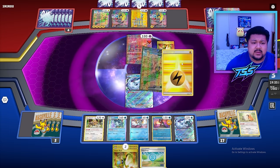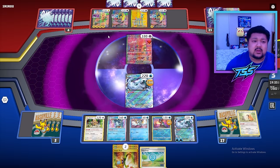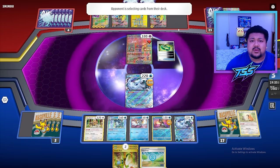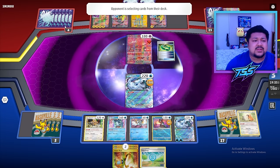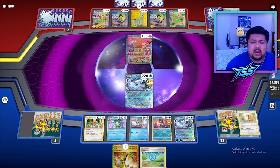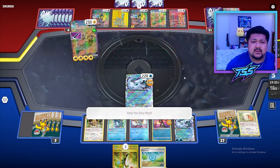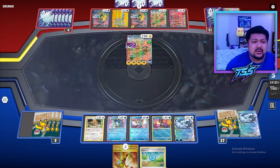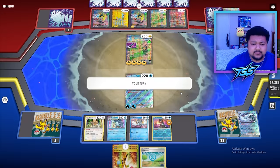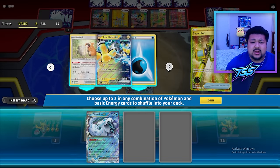Our opponent plays Iono and Super Rod — probably trying to set up a second Iron Hands. The Escape Rope Baton is huge actually, so they'll have a second Iron Hands no matter what. Even if we KO this one, those energies transfer over and they'll be ready to attack again. They're at three prizes so I think they're just a little bit behind. On my turn: Super Rod first to put Chien-Pao and energies back in deck, Shivery Chill for those energies, attach with Baxcaliber, then Bibarel to drop to five cards. I think we just win the prize trade — we promote Chien-Pao.